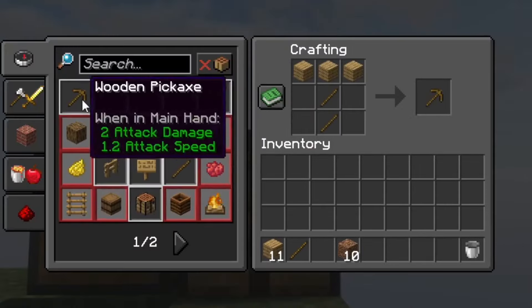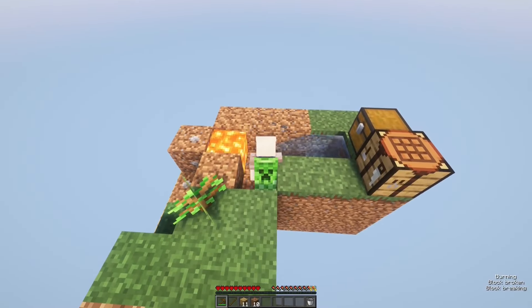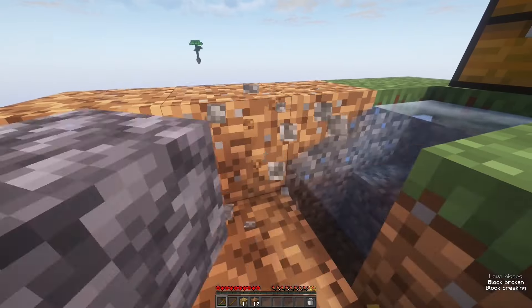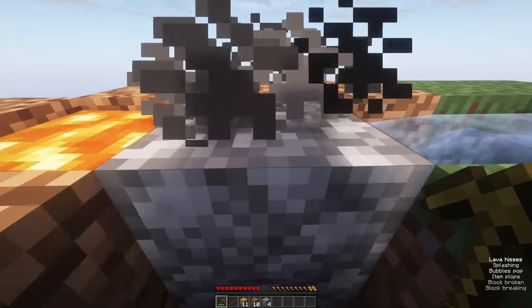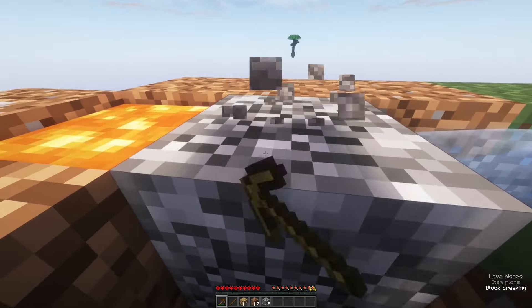Can we craft ourselves up a pickaxe? There we go. Now hopefully we should have infinite cobblestone — it burnt a couple of times, but there we go, we've got our first bit of cobblestone. I'll be honest, this isn't the most efficient cobblestone generation in the world as half of it does end up burning, but at least we have an infinite source of cobblestone for now. Hopefully that sapling does hurry up and grow.